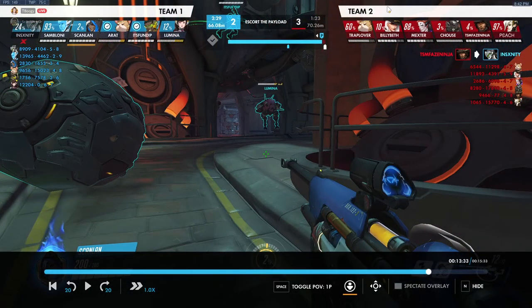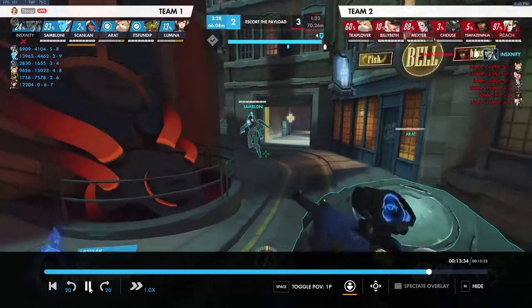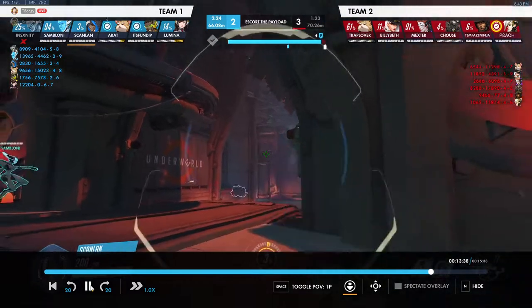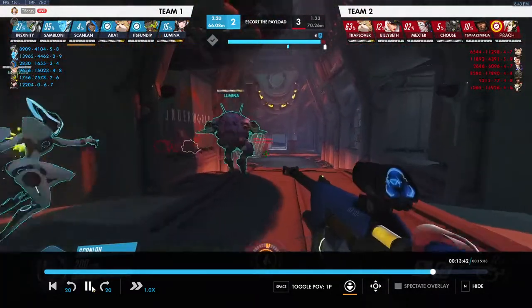Next fight: they used a few ults. They have Valk, they have more ults. We have Beat, Mines, and Echo ult. Echo and Ball can use their ults on their own time as long as it's semi-early in the fight, and we can save Beat for whenever our team needs it. Right now it looks like we have a significant ult advantage — even though they have one more ult, Echo ult and Mines are stronger than Valk, and on top of that we also have Beat.